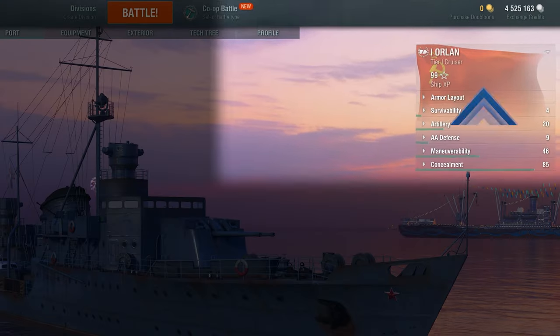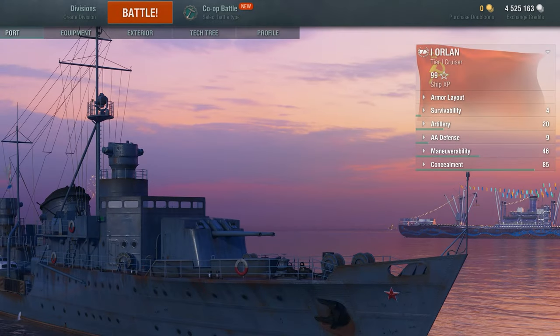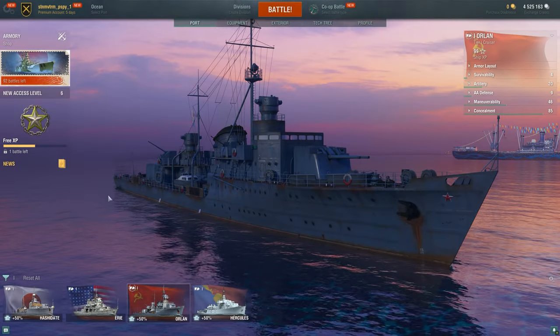In the top right corner of the screen, you can see your doubloon and credit earnings. Right below the indicators is a screen that displays the characteristics of the selected ship. Select the ship and click Battle.